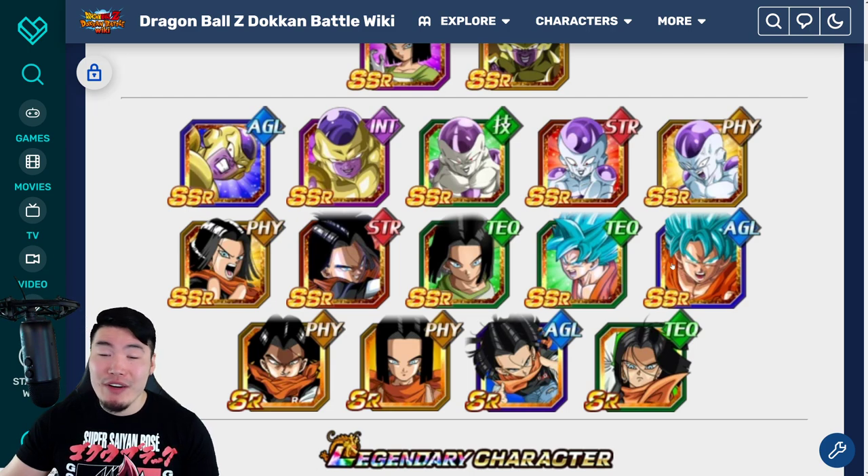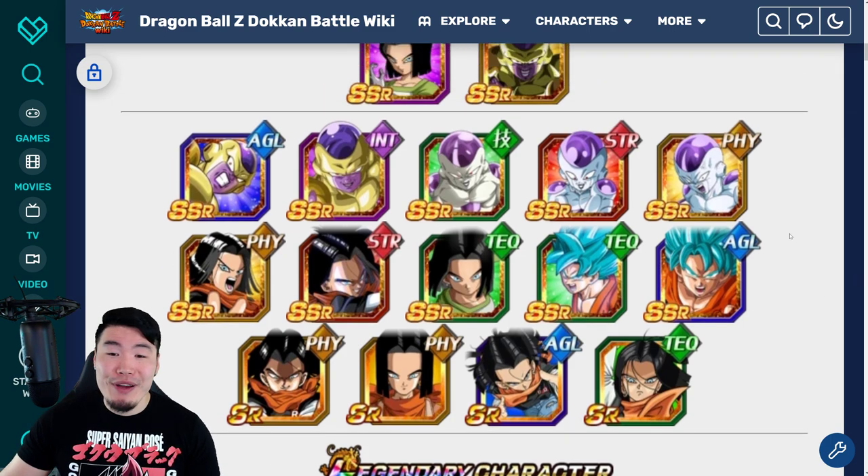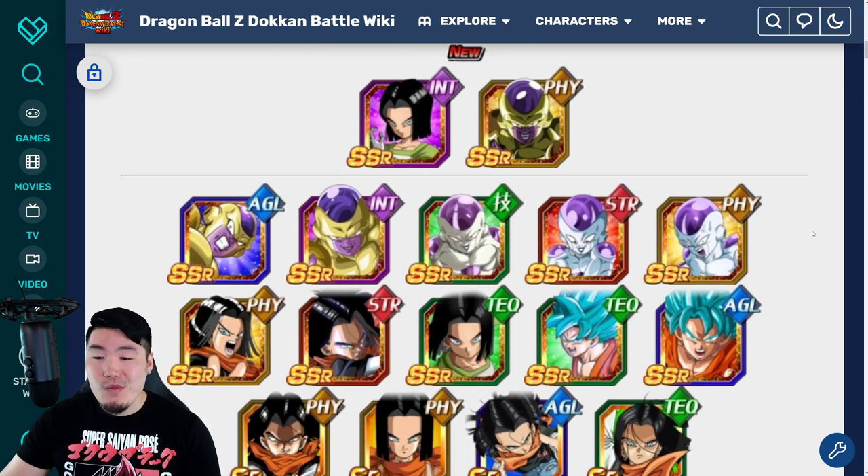Not to say there aren't a few gems in here — the 2 Super Saiyan Blue Gokus are very good, especially the AGL one with their Extreme Z Awakenings. The Golden Frizas are also pretty good, especially this one, and this Android 17's not bad. This Frieza's not bad. They're all usable for the most part. Some of them need a Dokkan Awakening or an EZA, but regardless, it's not a great banner, guys. It's not a great banner.